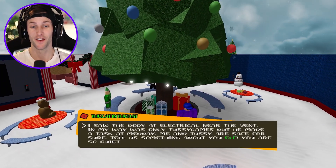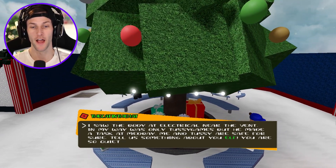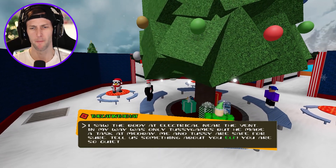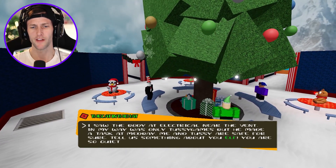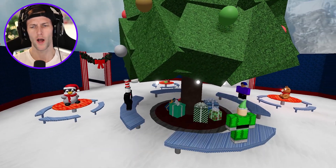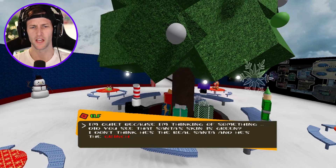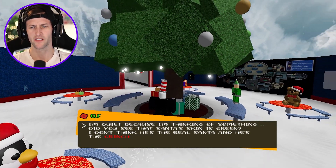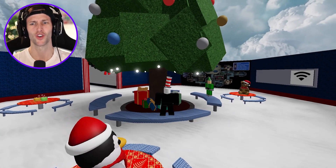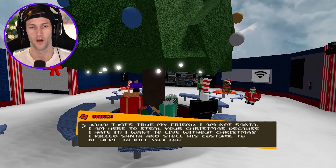The cat in the hat hit the emergency button. He says: 'I saw the body at Electrical near the vent. In my way was only Tussie Games, but he made a task at Medbay — me and Tussie are safe for sure. Tell us something about you, elf. Why are you so quiet?' The elf says: 'I'm quiet because I'm thinking of something. Did you see that Santa's skin is green? I don't think he's the real Santa — he's the Grinch. I think he is the Grinch because I saw it.'